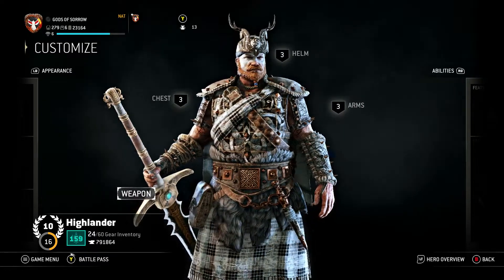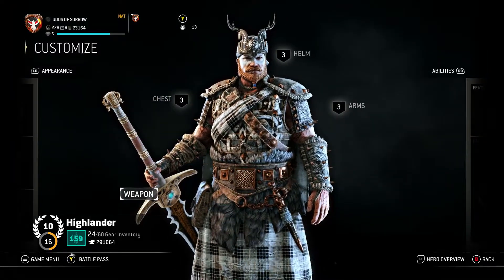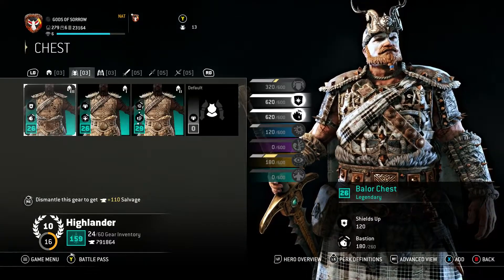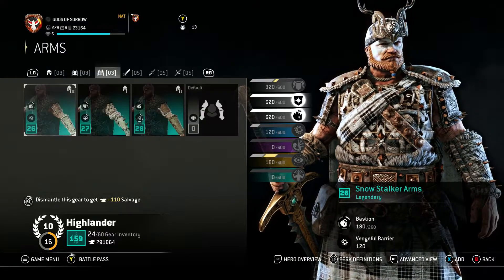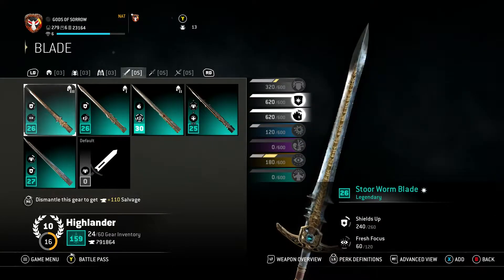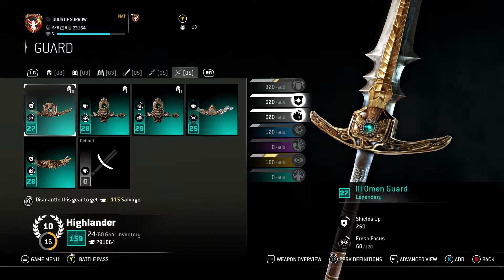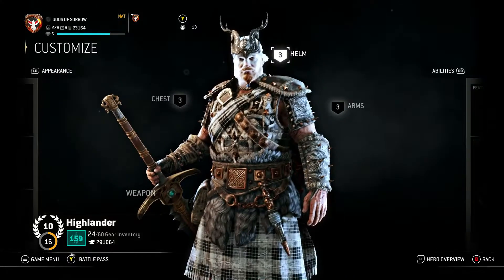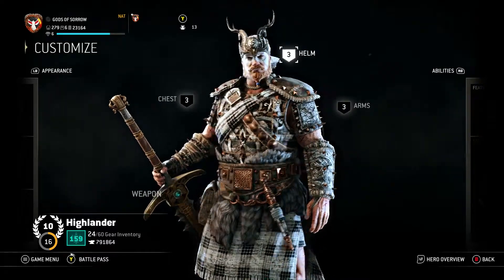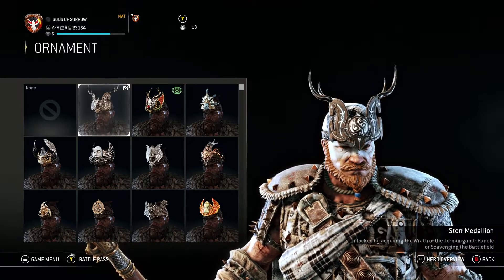As for our third one, it again is a more whitish look. We have the Morrigan Helm, the Balor Chest — you could probably make this entire set black if you really want — and the Snow Stalker Arms. For the blade I have Store Worm Blade, Darkest Depths Hilt, and the Omen Guard. I can't remember what I was going for with this one. I think it was like a Dark Souls thing but I couldn't remember exactly. Store Medallion once again.